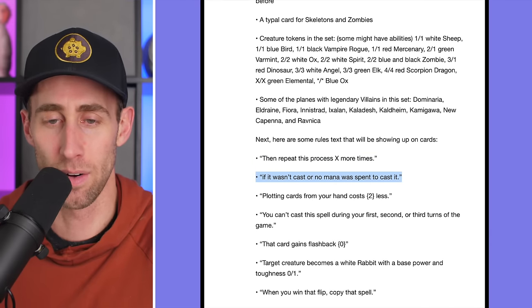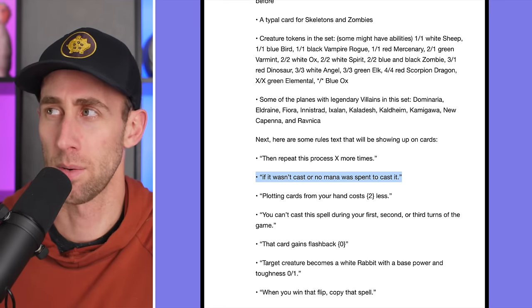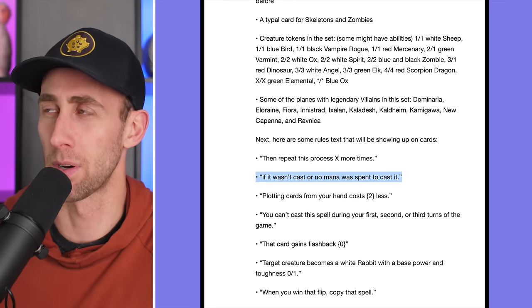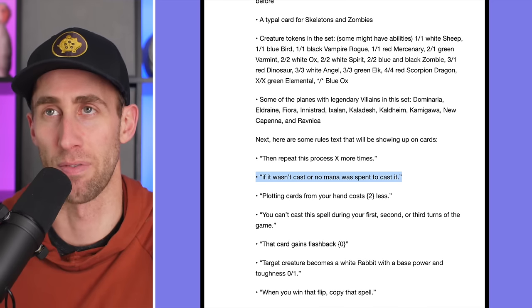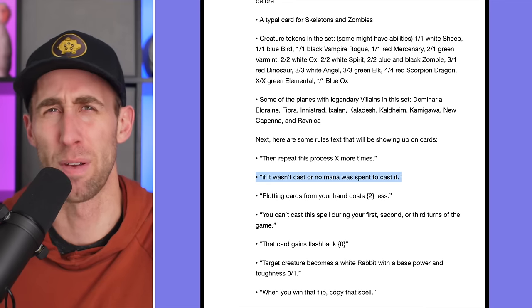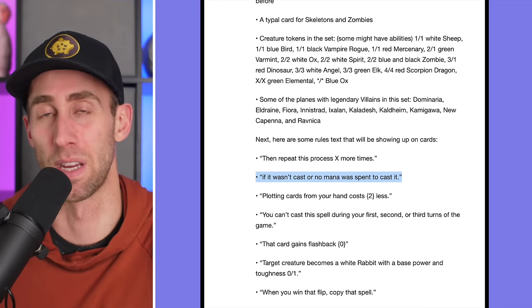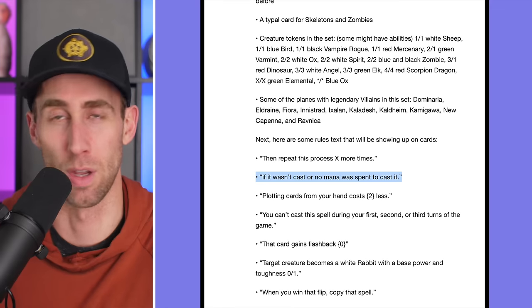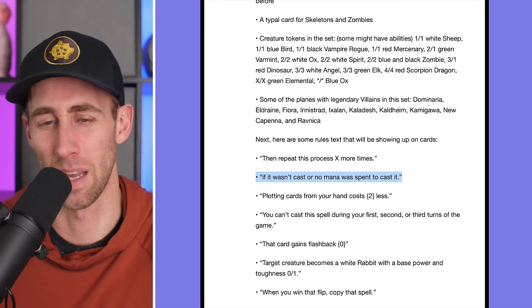'If it wasn't cast or no mana was spent to cast it.' There are certain cards like that — like Prime Evil Spawn, I think — where if you didn't actually cast it or if you cast it for zero, then it just goes away. The Wurmberg plus five generic, I think. So yeah, something along those lines.